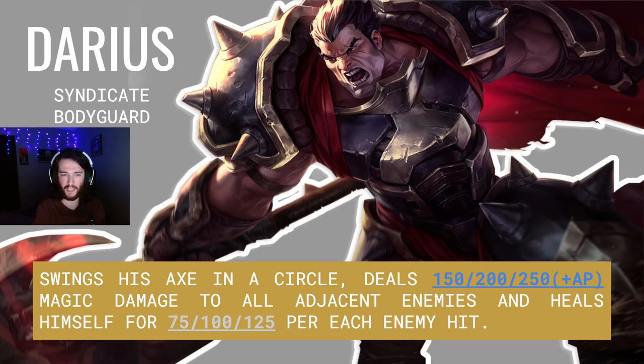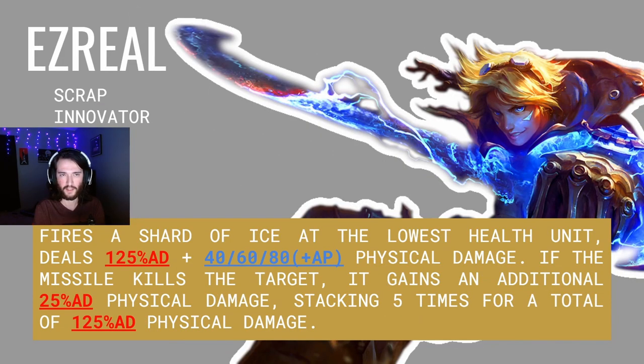Darius swings his axe in a circle, dealing 150, 200, and 250 plus AP magic damage to all adjacent enemies. He also heals himself for 75, 100, and 125 health per each enemy he hits. Next we have Ezreal. Ezreal is a Scrap Innovator.